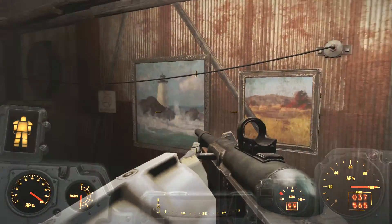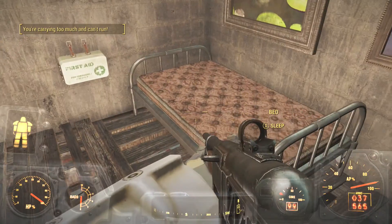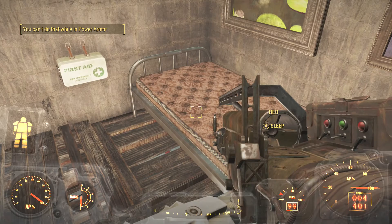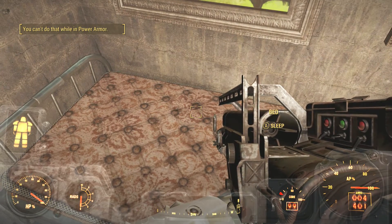What I did is I bought the house over here. You also have this in case your inventory is full and you can transfer stuff in there. But what you want to do is you want to come up in here, and you're gonna want to have a bed obviously, and then you're gonna come on up here and you're gonna sleep. You can't do that while in power armor.